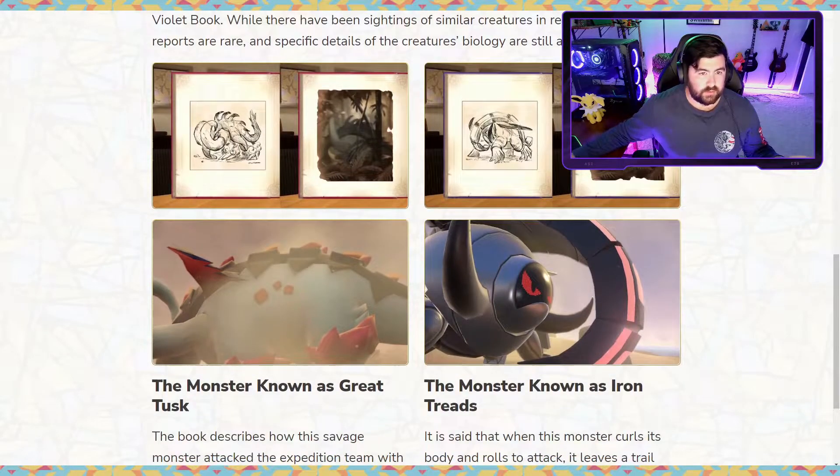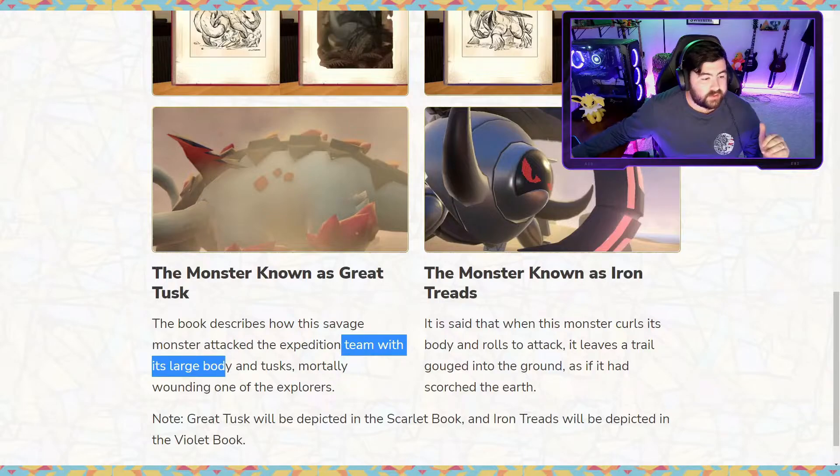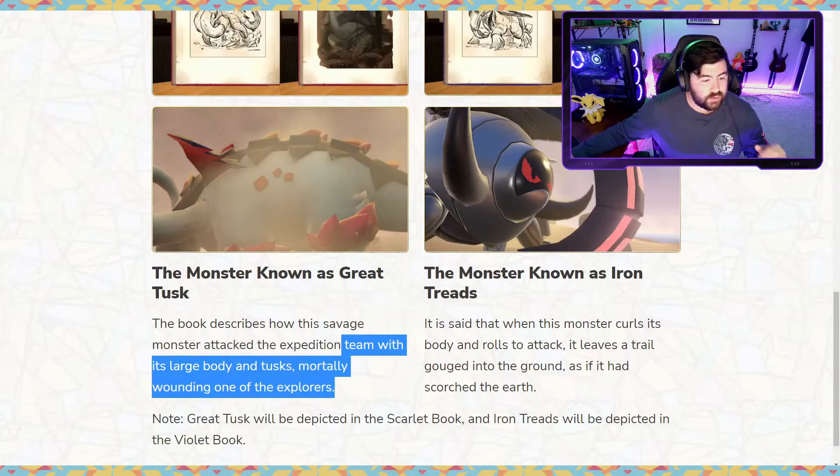On the left side we have the monster known as Great Tusk, which is the prehistoric version, and on the right the monster known as Iron Treads as the futuristic version. Starting with Great Tusk, the book describes how this savage monster attacked the expedition team with its large body and tusks, mortally wounding one of the explorers. It makes sense for a prehistoric animal trying to survive in a savage world.